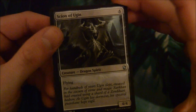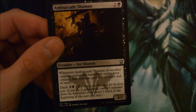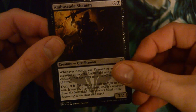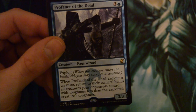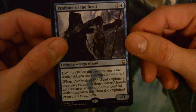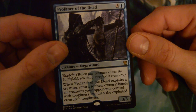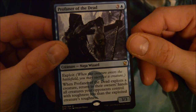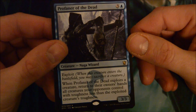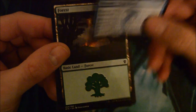Scion of Ugin, Savage Ventmaw, Ambush Good Shaman, and Profaner of the Dead - 4/3 for 4 with Exploit. When Profaner of the Dead exploits a creature, return to their owner's hand all creatures your opponents control with toughness less than the exploited creature's toughness.